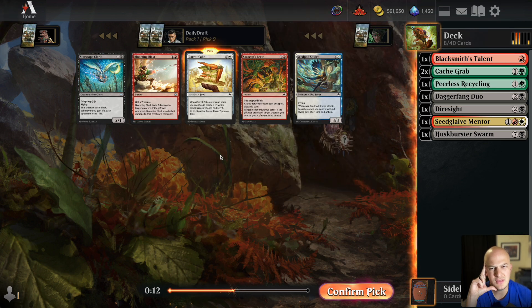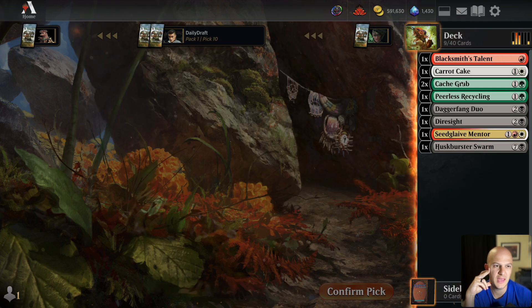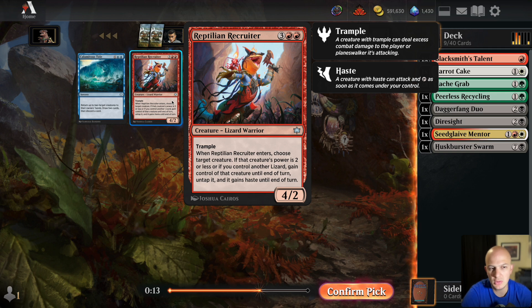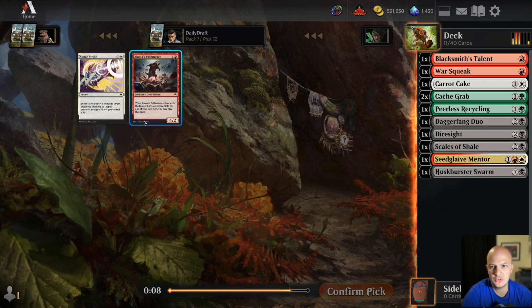There's a Carrot Cake — I'll take it. I'm not going to play Starscape Cleric in black-green. War Squeak over the Recruiter. Today is not a day for a blue draft. I guess I'll take the Scales of Shale.